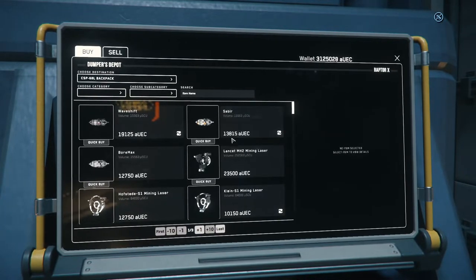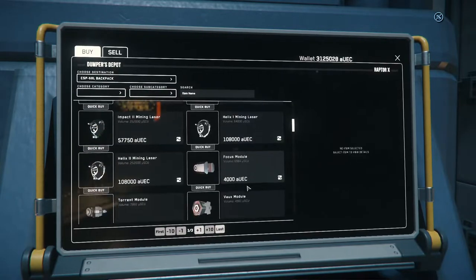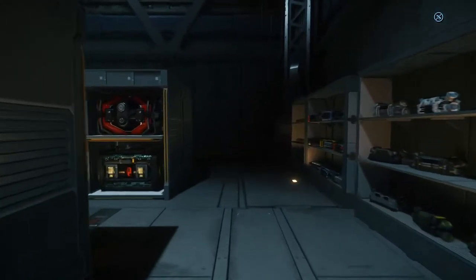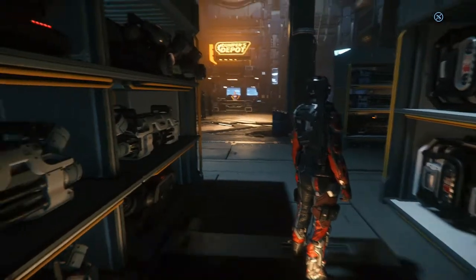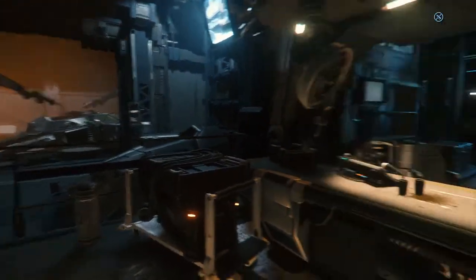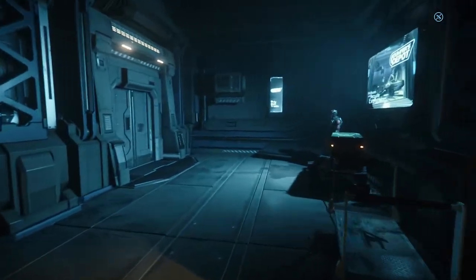One of the great resources for finding these and locating where each item can be purchased is erkul.games — E-R-K-U-L dot games. It's a great resource for finding all the locations where you can purchase each piece of equipment and which ones will fit into your ships. If you create an account, you can save loadouts, put them into a shopping cart, make a nice shopping list — generally just a very handy tool. I'll post a link down in the description.